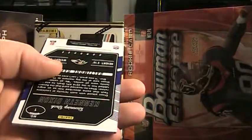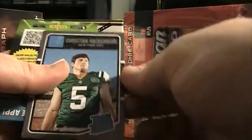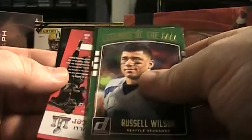Three packs left in this first blaster. Looks like the rookie jersey is right here. There's all the base. Kenneth Dixon — Rookie Phenom jersey. Christian Hackenberg, Bradford rated rookie. Cutler, Romo, McAfee, Sanders, George, Tannehill. Legends of the Fall — Russell Wilson.